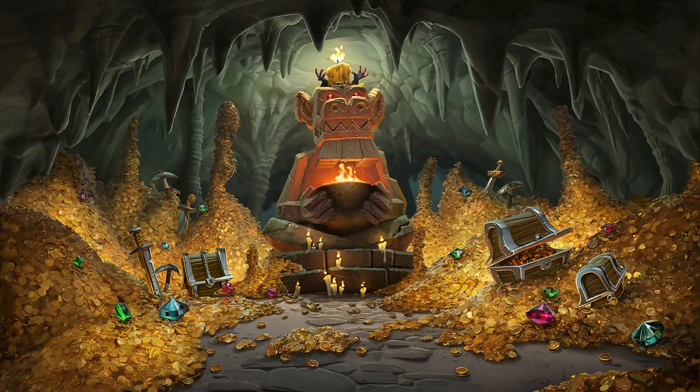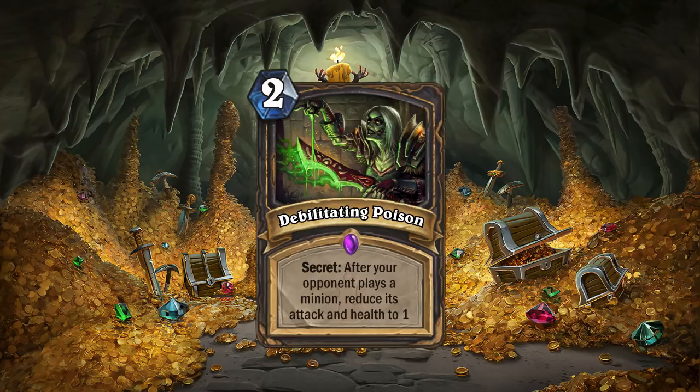Last but not least, we have the epic rogue secret Debilitating Poison. It reads: after your opponent plays a minion, reduce its attack and health to 1. In World of Warcraft, debilitating poison was used to infuse your weapon with a strong potent poison that would incapacitate your enemies on the battlefield by slowing them down. In Hearthstone, crippling an enemy minion translated into reducing its stats, making it somewhat similar to Potion of Polymorph. Not transforming the minion means your opponent keeps direct abilities on their cards — for example, a divine shield or a deathrattle would still remain. It would just be easier for you to finish them off with your dagger, which is extremely flavorful because the poison was applied on a dagger in World of Warcraft.